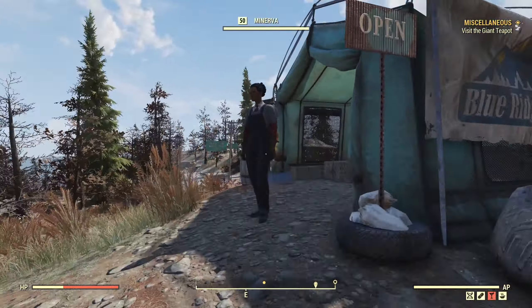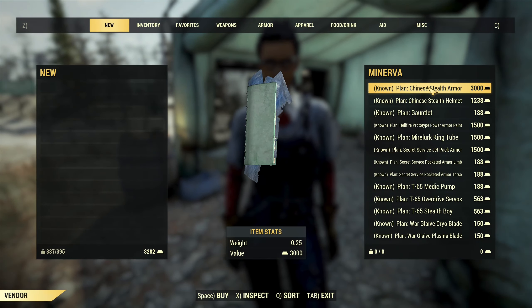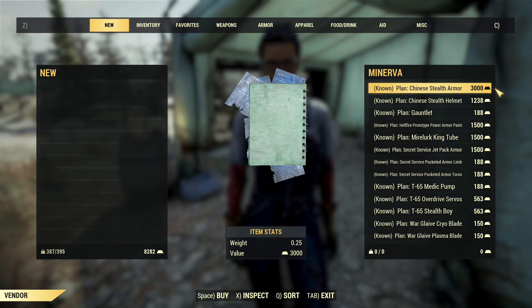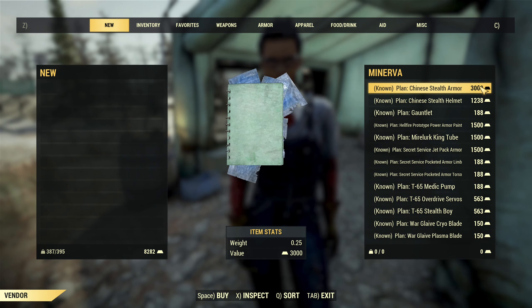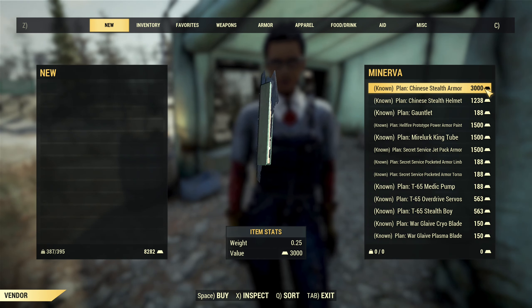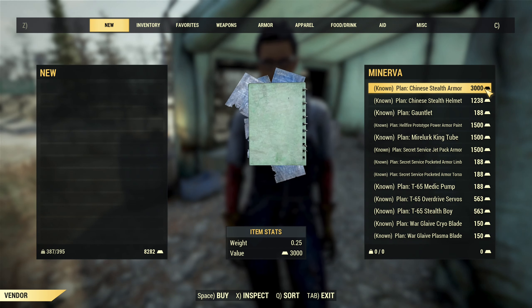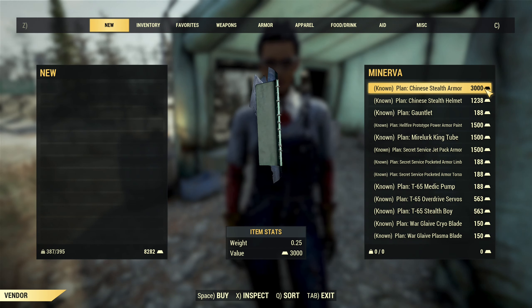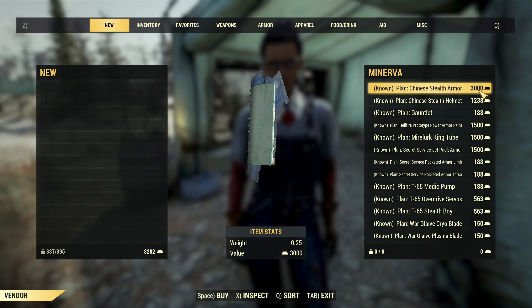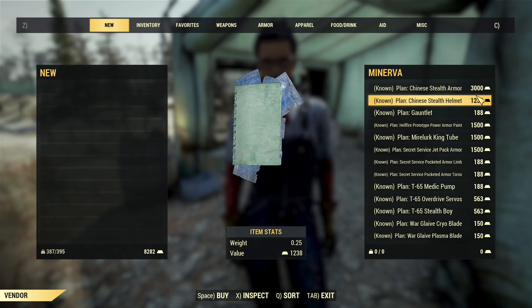She's gonna stay for two days and this time in her inventory you can find the plan for Chinese Stealth Armor and helmet. Prices for those two are really ridiculously high, but if you miss the free plan from the settlers main store, that's the only way you can obtain it — buying with gold bullion. So that's a discount, as normally settlers sell it for 4,000 a pop. Crazy expensive.